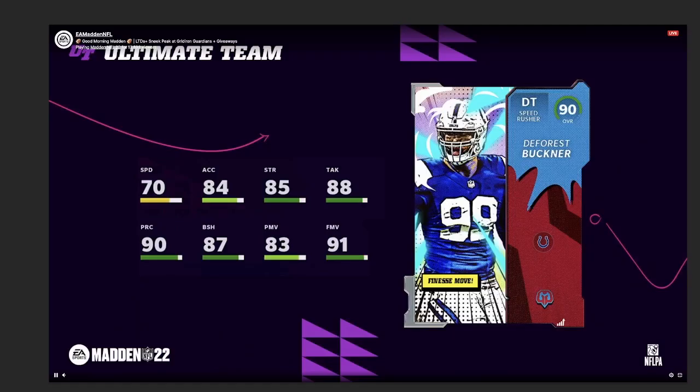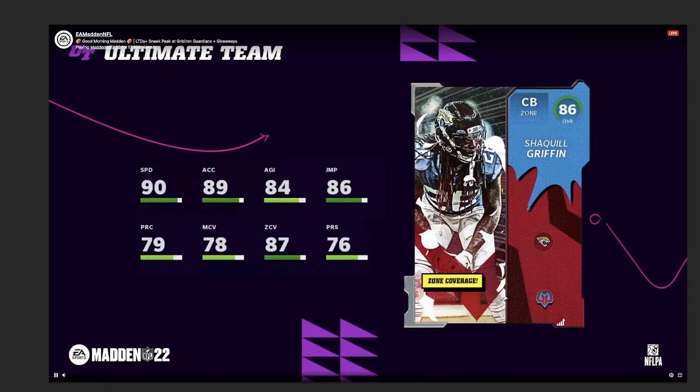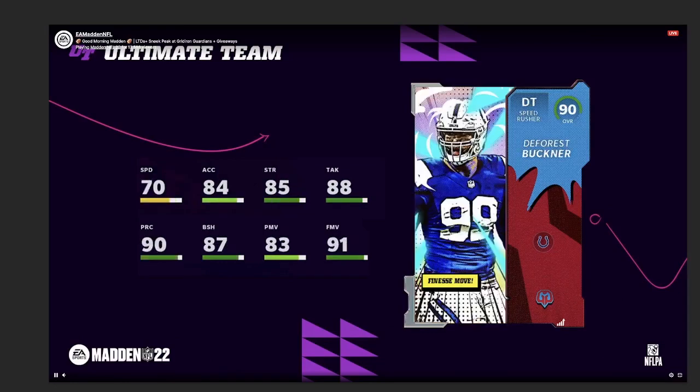We have DeForest Buckner — he's going to be one of the first 90 overalls in the Guardians. You get 91 finesse move, which is really good, 87 block shed, 70 speed, 84 acceleration — not too bad there for an interior pass rusher.